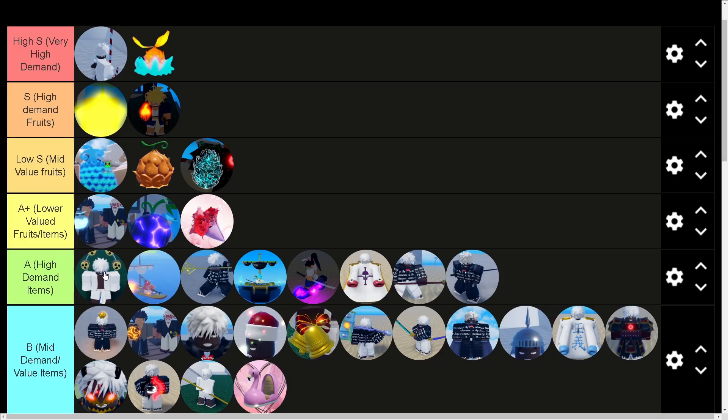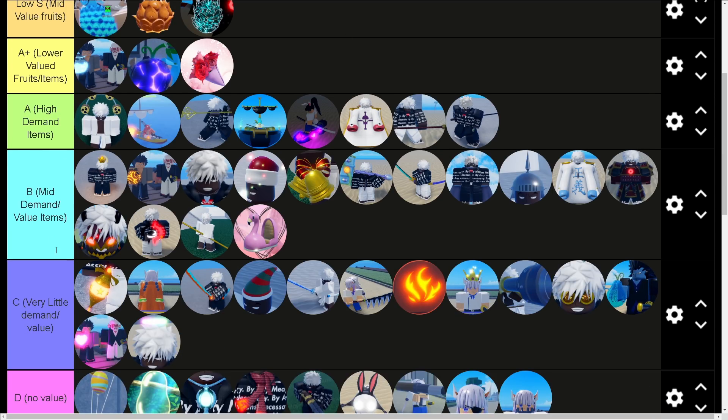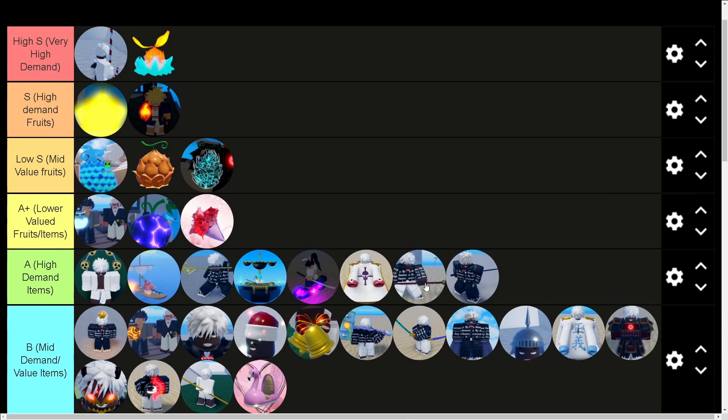That's the complete list. Anything under high demand gives you pretty much no negotiating power — you won't be able to get much in trades. High demand and up is what gives you the most trade leverage. If you have Zushi plus drums plus trident, you could potentially trade up to one of the top fruits — it's not guaranteed, but I've personally found trades like that. Hope this video helped you out. Let me know what you would change. It's been your boy Cloud — see you on the next one, peace.